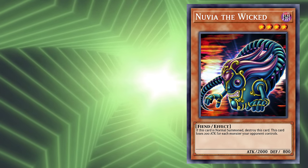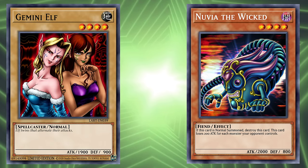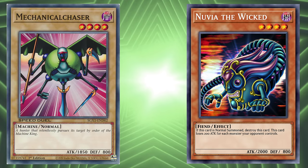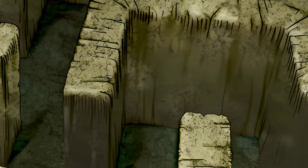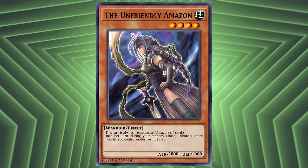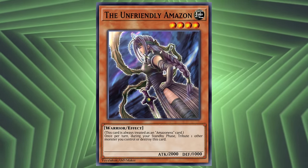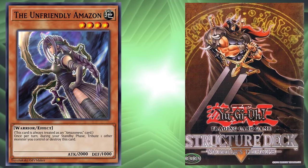At its time of release, the strongest level 4 normal monster was Gemini Elf at a staggering 1900 attack. Which, if your opponent controls that monster when you decide to go through the endeavor of special summoning this card, you're left helpless with a now 1800 attack monster. Hell, this monster can't even hope to compete with the forerunner of the strongest monster category in Mechanical Chaser. As we continue through this nightmarish labyrinth of card design, we meet not a friend but a foe — at least that's what its name would imply. The Unfriendly Amazon: a level 4 Warrior monster with 2000 attack and 1000 defense, with an effect that forces you to tribute a monster other than itself during each of your standby phases, or it destroys itself. Just what everyone wanted to add to their Warrior's Triumph structure deck — a pseudo tribute monster.